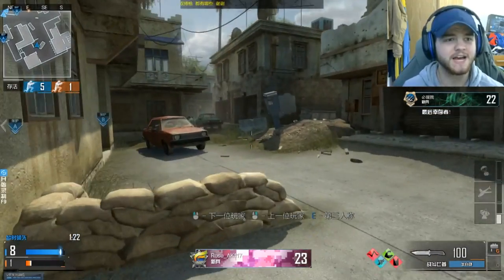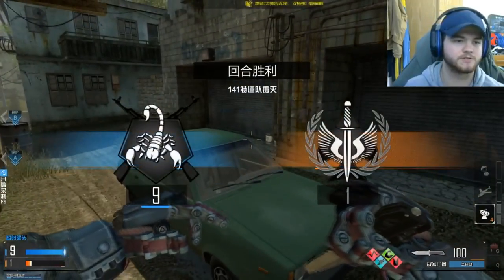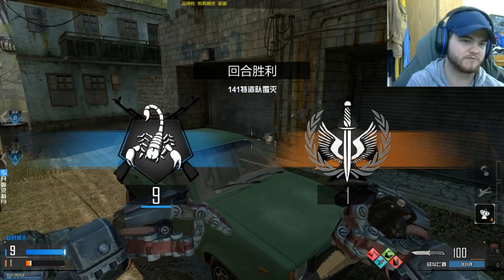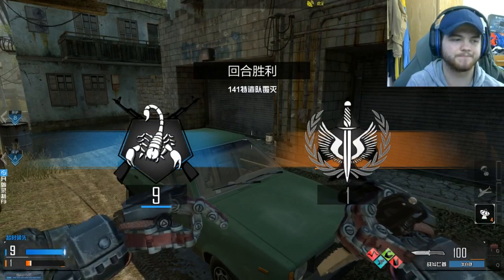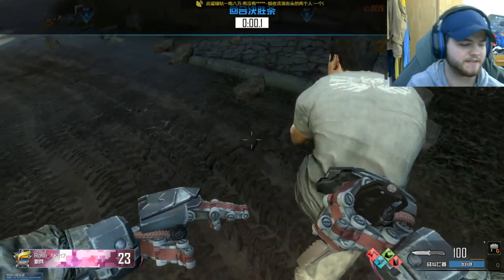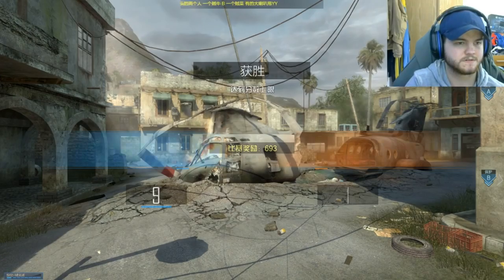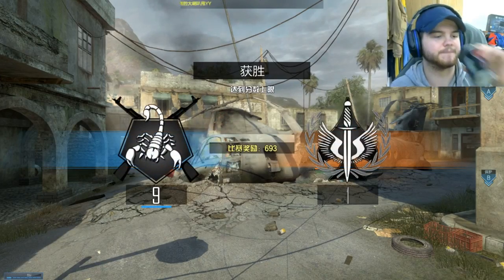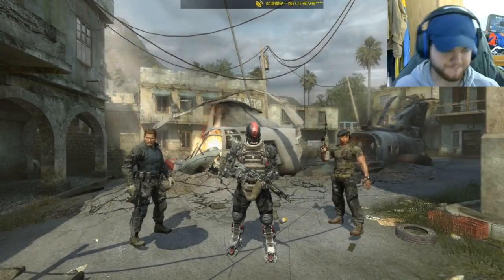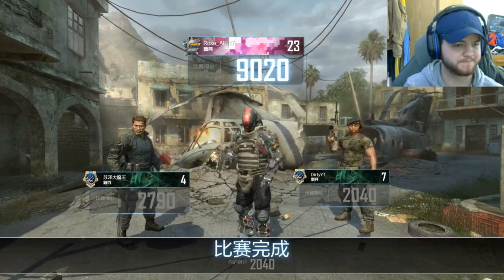As soon as I focus all my aim there, he ends up killing me. If this is the last round and we win 9-1, why the fuck is it ending on 9? Why doesn't it just go to 10? Still, we won. I'm happy about that.